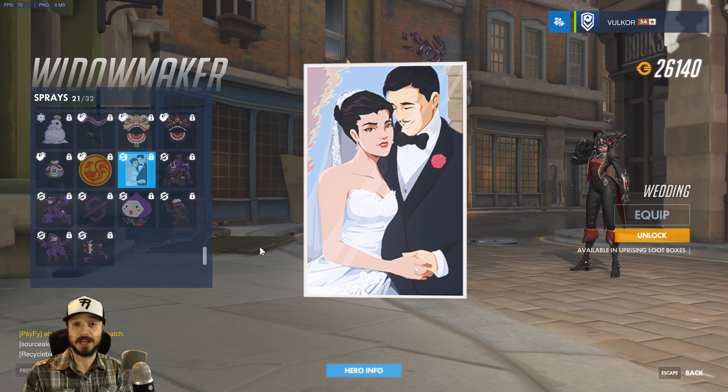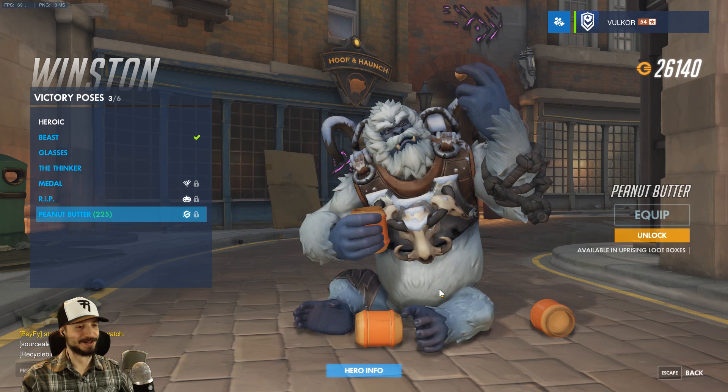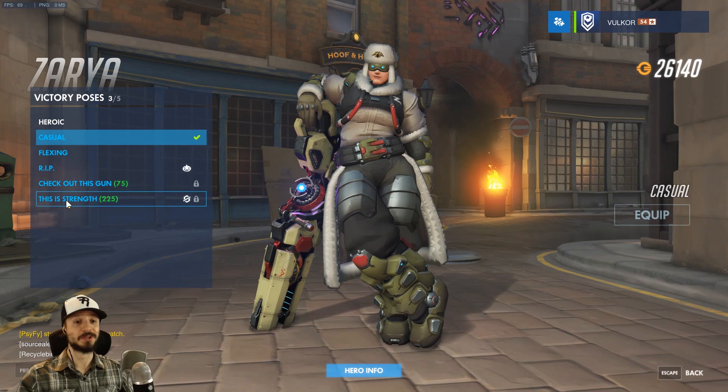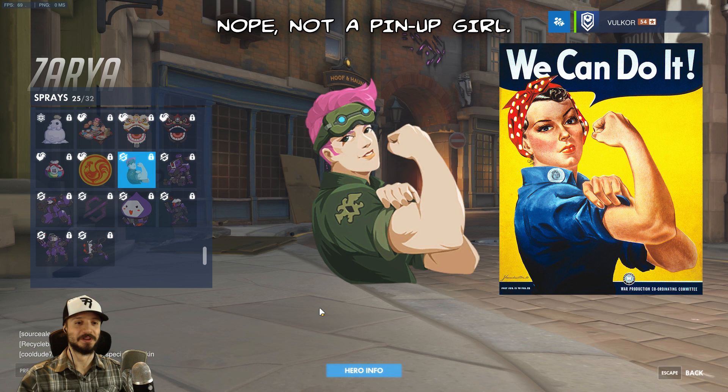Winston gets a peanut butter victory pose — perfect. His spray is Building — he's reenacting King Kong. Zarya, of course, doesn't get a skin because Zarya's not allowed to have any nice skins. She does get a victory pose called Strength. Her spray is 'We Can' — she looks like a pinup girl from those propaganda posters from the 40s.